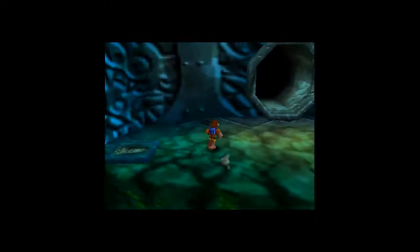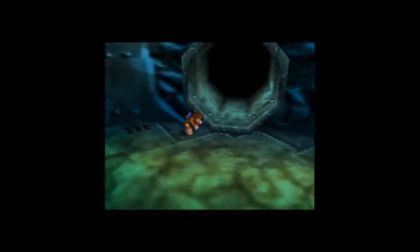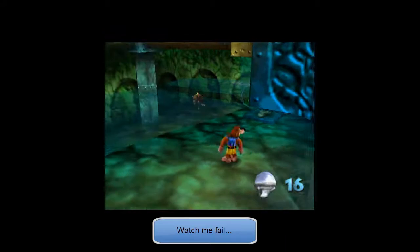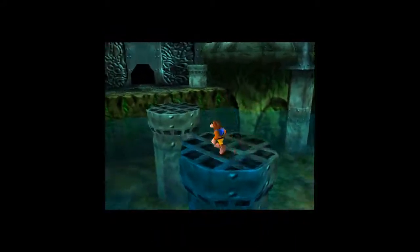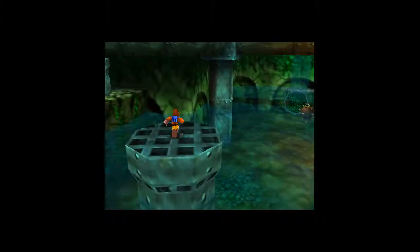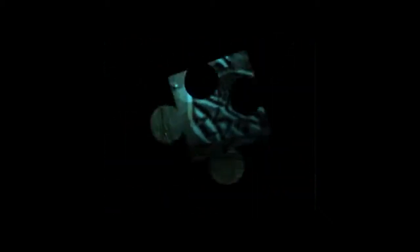Why did I do that? Okay, so we have to backflip onto the tunnel of impending fortresses. I'm not going to say doom in this video, even though I just said it. I heard there was a jiggy around this area — there wasn't, was there? No. We had to kill Grunty's face in the Treasure Trove Cove area. So let's do that.